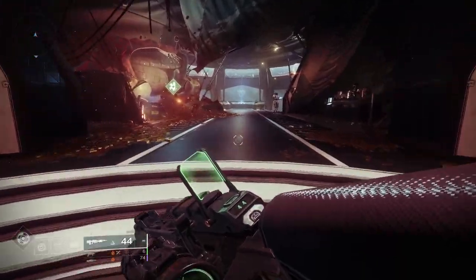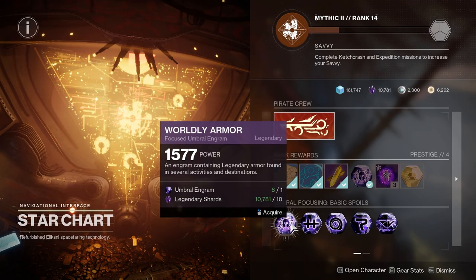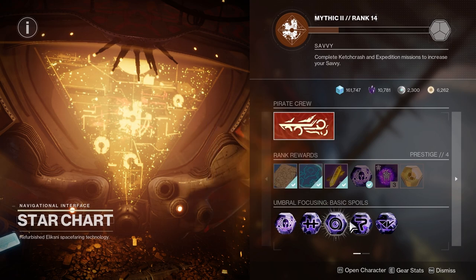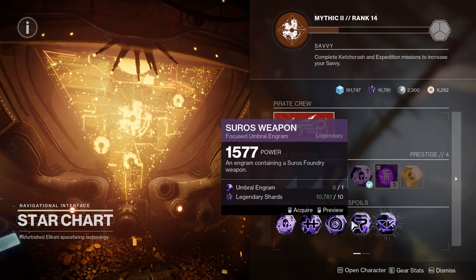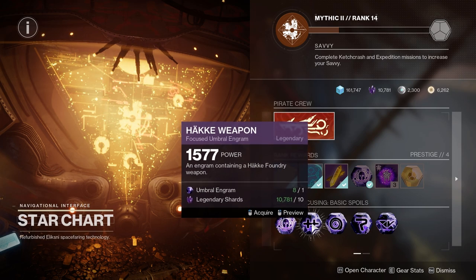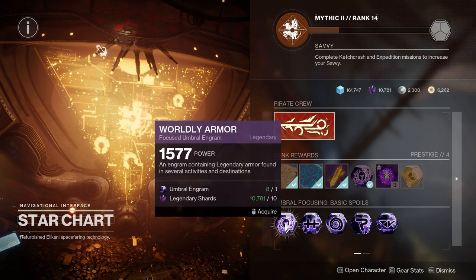Looking back at previous seasons, we can look at the Star Chart — the hub for the last season. We have worldly armor and very specific types of weapons we can focus. I believe these are available for everyone, as they are basic spoils. As a free-to-play player, instead of having the entire world loot pool, you can come in here and choose worldly armor.